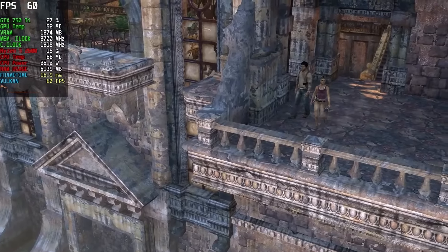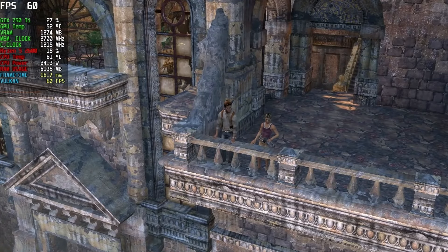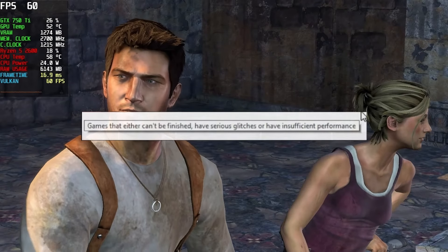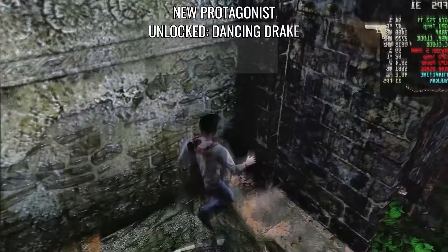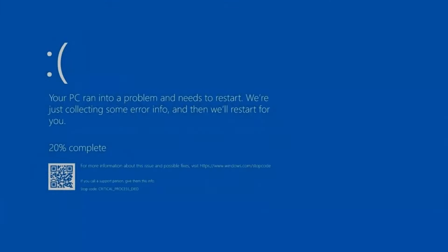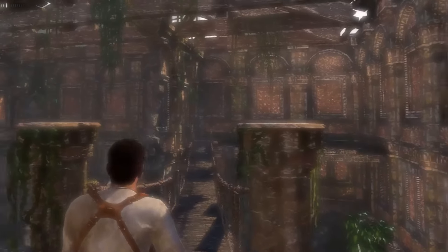Hello everybody and welcome back to another video. Today's video is on Uncharted 1 on the RPCS3 emulator and how you can play it on PC easily. Uncharted 1 falls under the in-game compatibility, which means the game has bugs, glitches, and crashes and isn't 100% playable. However, with the right settings and custom patches you can make the experience much better.